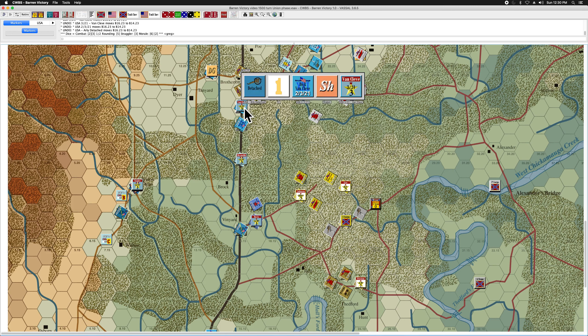Pulling Dick's brigade out will require that this one strength point of artillery limbers in an enemy zone of control, so it will have to roll on the gun table. There is a better than 50% chance that that strength point of artillery will be lost in that process. But as the Union player, I've decided that it's worth that risk in order to try to get a defensive line on these three hexes.